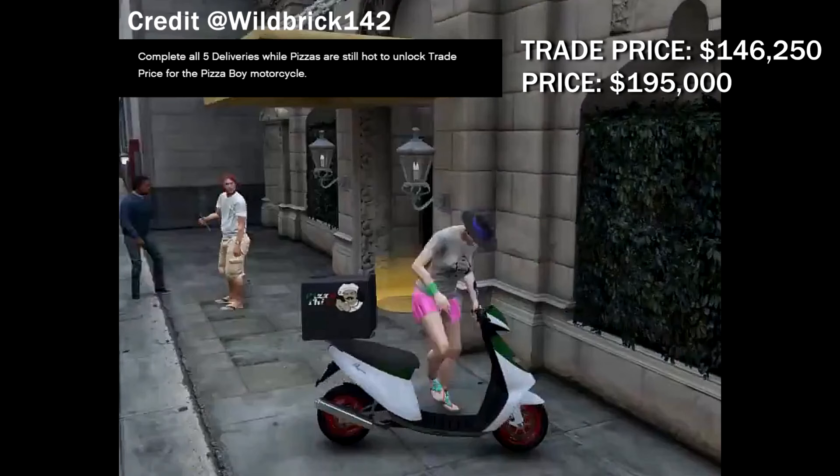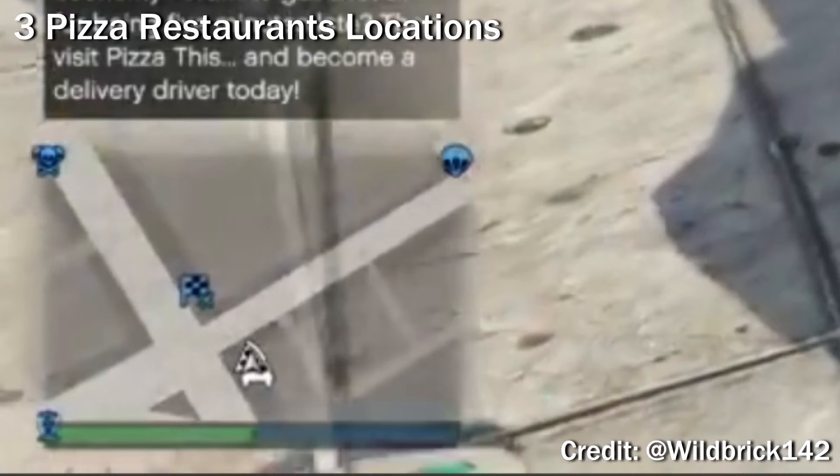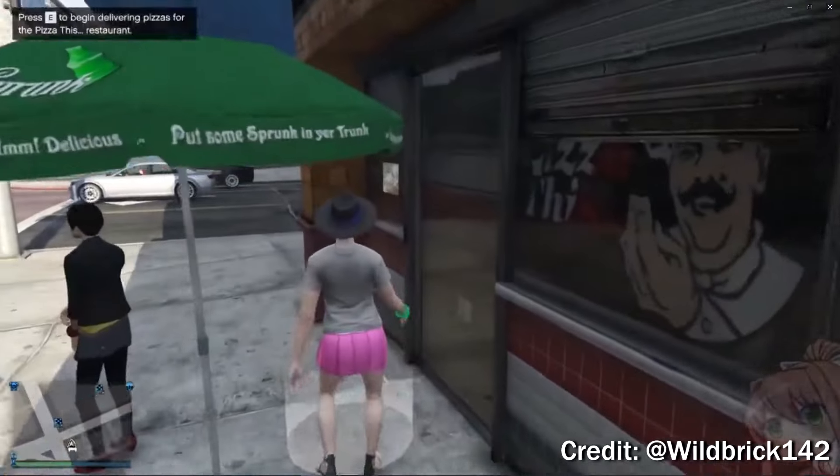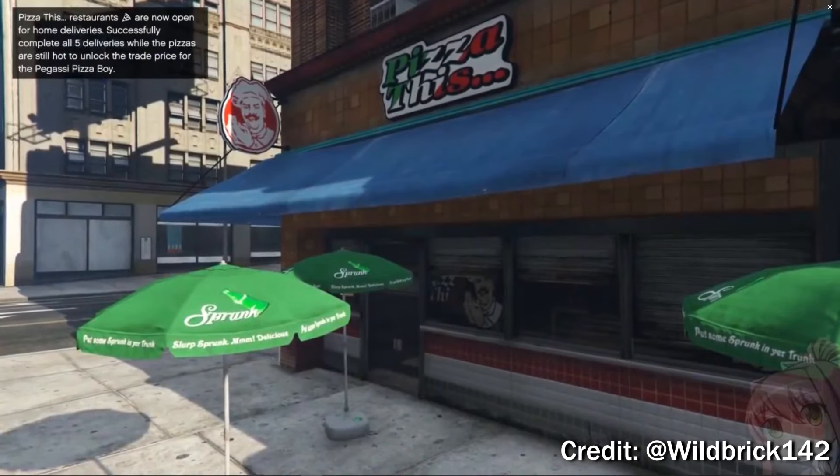Special thanks to wildbrick142 for the Pizza Boy bike picture and footage. There are three pizza restaurant locations around Los Santos. You can find them by opening up your map and looking for the Pizza This icons. Once you go there, just walk into the white circle and you should be able to start the mission.